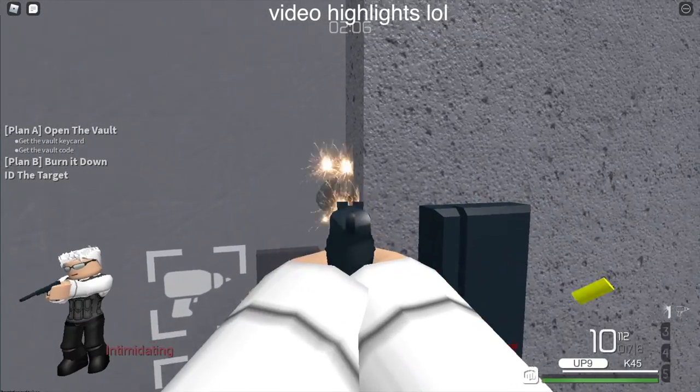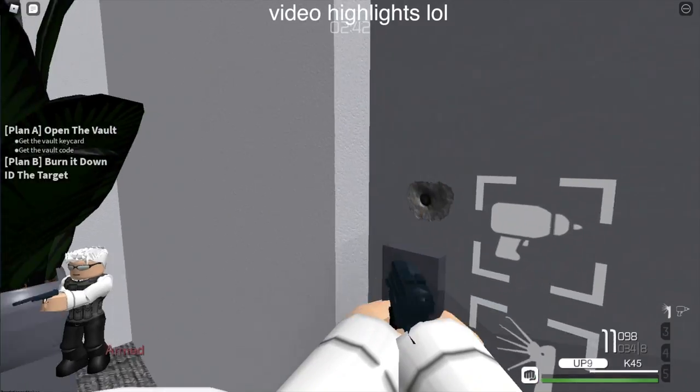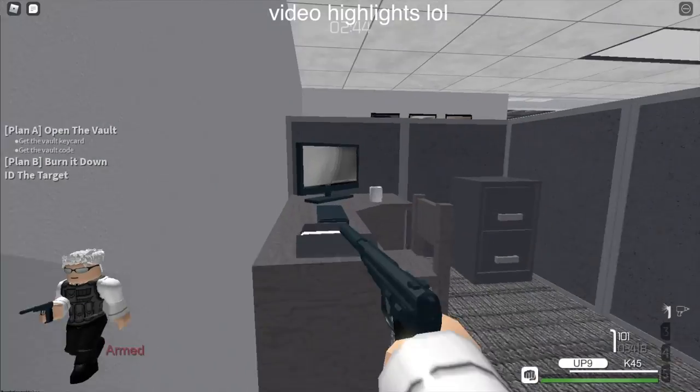You don't actually need any CHA or high penetration weapons to actually kill the camera guards. You just have to shoot those tiny door spots.